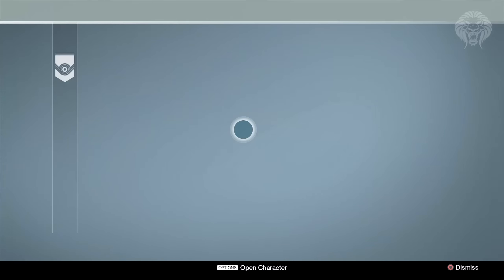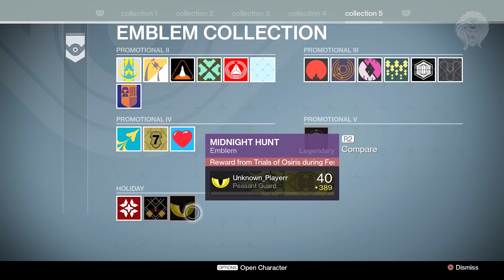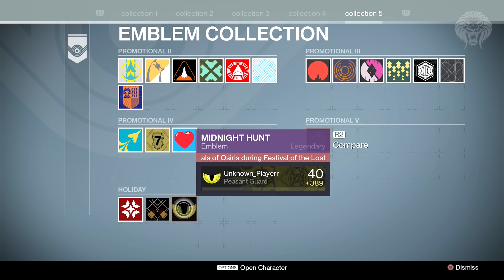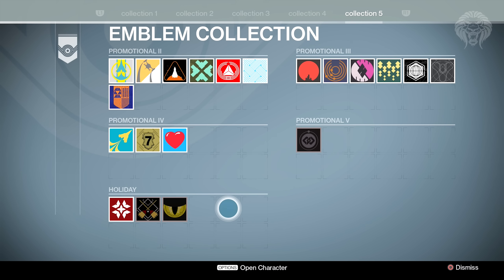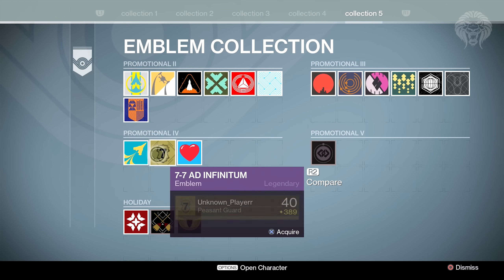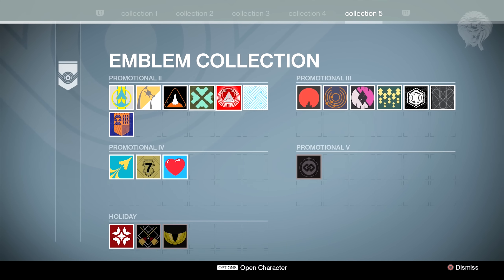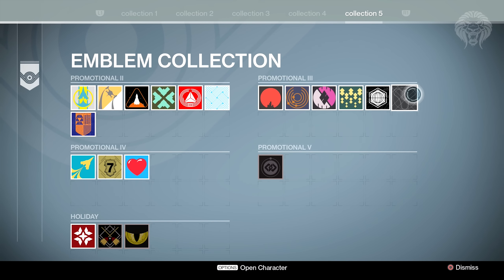The final thing I want to mention is there's actually a new emblem. If you look in the emblem kiosk and go to Collection 5 under Holiday at the very bottom, you'll see Midnight Hunt. This is only obtained through Trials of Osiris and will probably drop at the end-game loot screen after wins. I don't think they'll make it drop only from Lighthouse chests - that would be really cruel given the percentage of players who can go to the Lighthouse. I think it'll just be normal game wins, so expect this emblem to be dropping in Trials during the two weekends the festival is active.